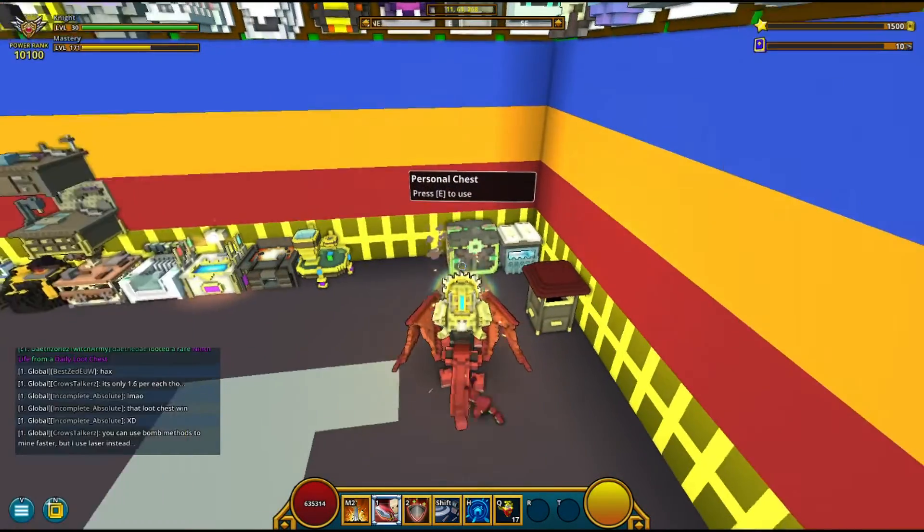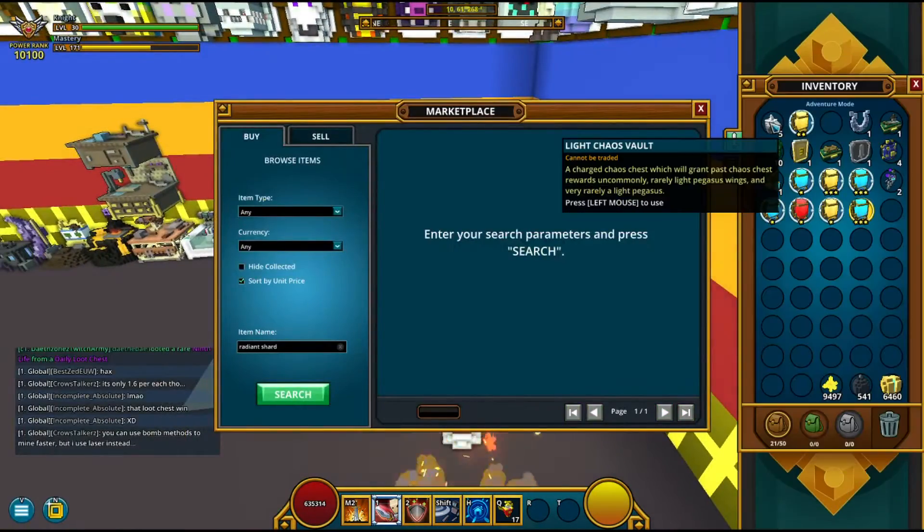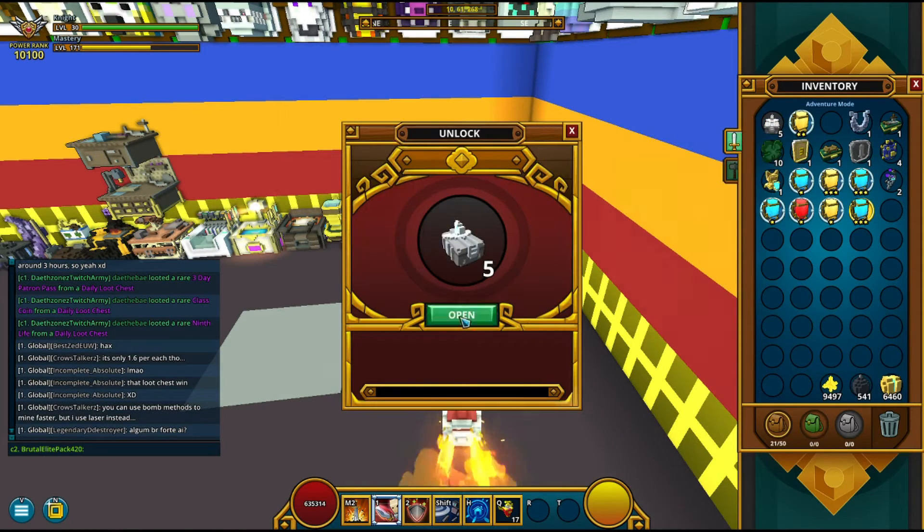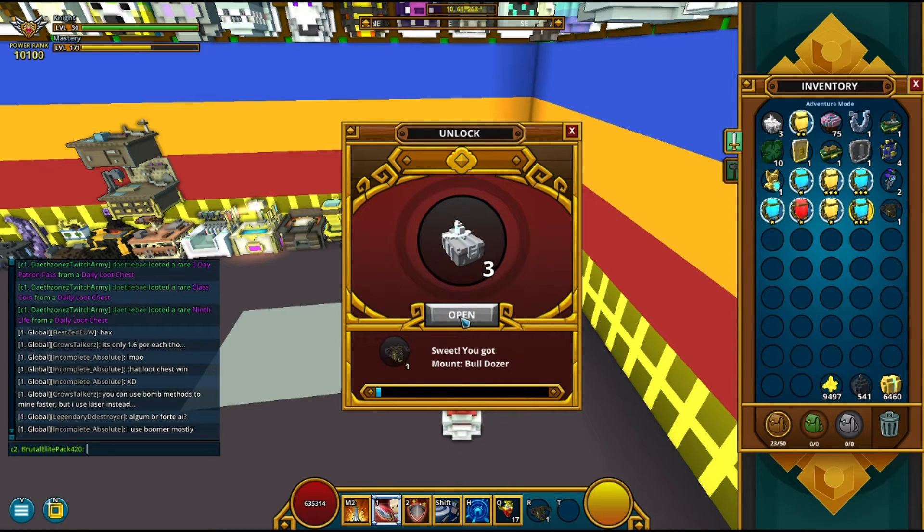All right, let's open these. Wild cupcake, bulldozer — oh, that's pretty good actually. Pull on three cells for mono flame and in chapter wood.